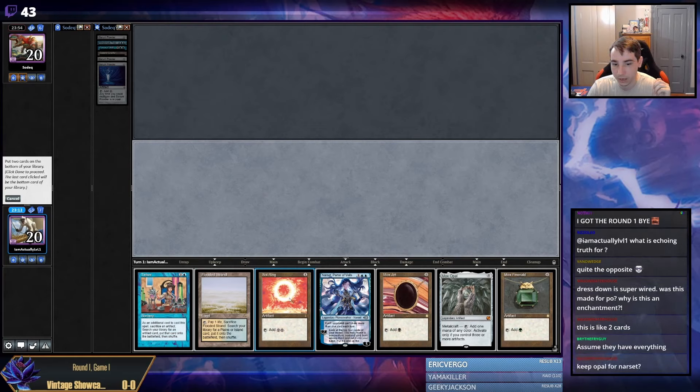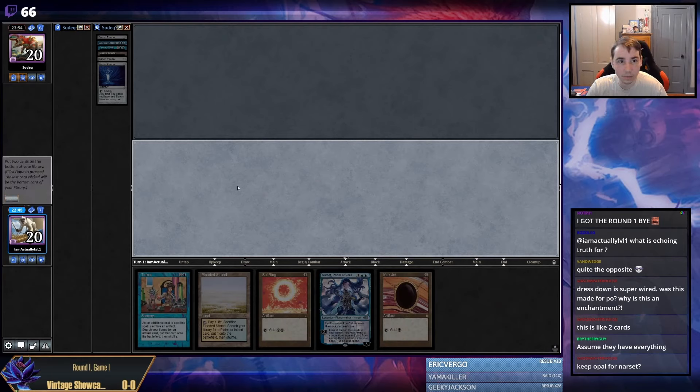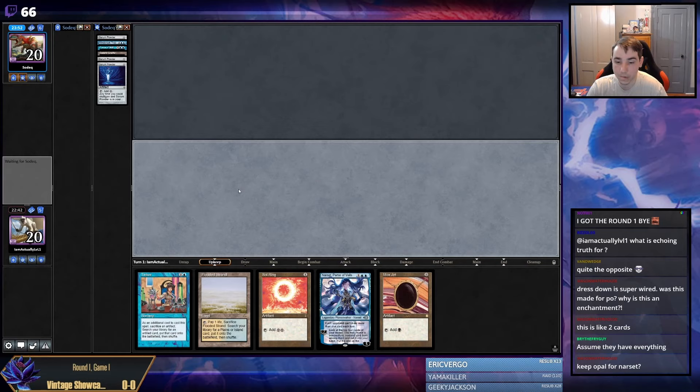But also turn one Sphinx is pretty lights out but you also don't really want to run into Mind Break Trap. You can't play around everything. You don't really want to run into Mind Break Trap but you also don't want to pass the turn with a couple Moxes in and then have it get Force of Vigor. So I think my answer to this is pitch Opal, pitch Emerald, go Jet Soul Ring Tinker for a Sphinx. Unfortunately Soul Ring does play into Mental Misstep - there was no way for us to abandon the Soul Ring and keep both threats.